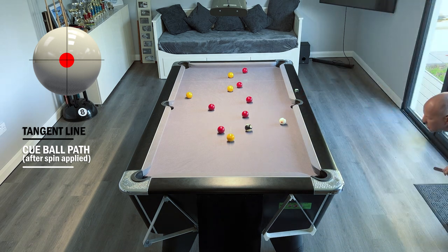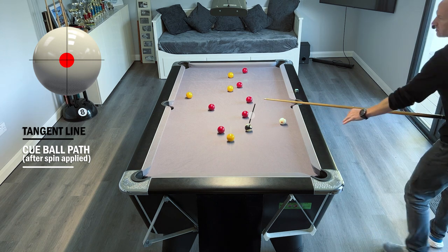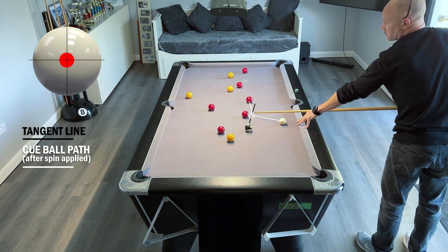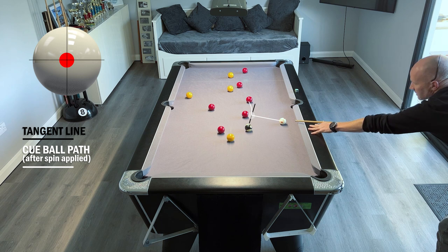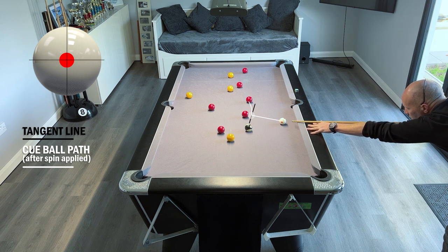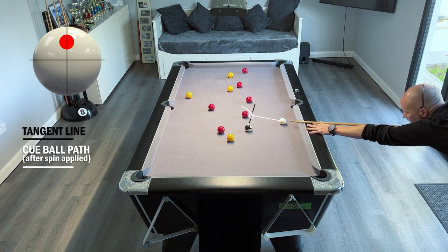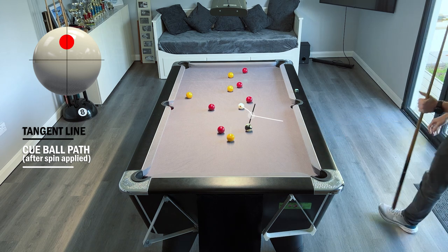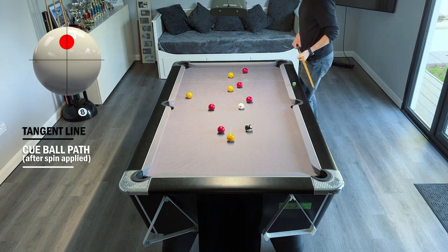We're going to run into the cushion and back out again. That's worked out nicely - drop this first one in and we're going to roll forward to be on the next one. The tangent line is there, we're going to roll forward - we may run into that ball there but that's okay because that will stop us before going too far. We should actually travel forward from there anyway.